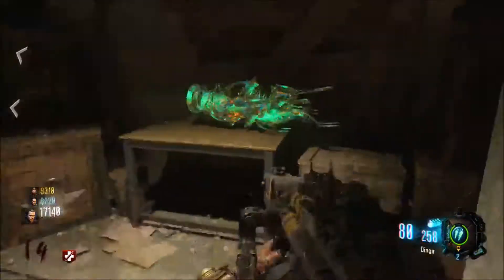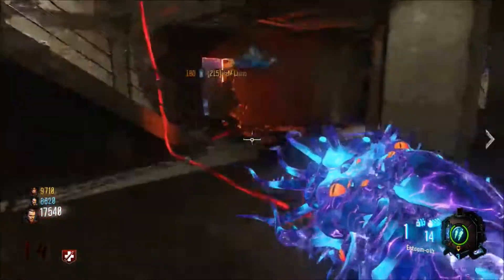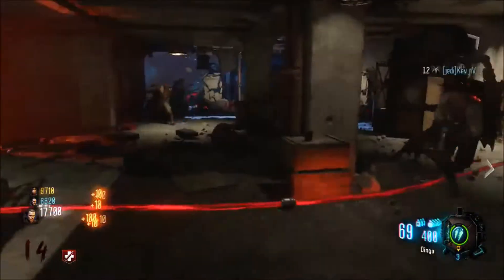Black Market: addressed an issue where certain promotional pop-ups incorrectly appeared. Maps — Rupture: the Wraith scorestreak will properly target enemy Manticores.